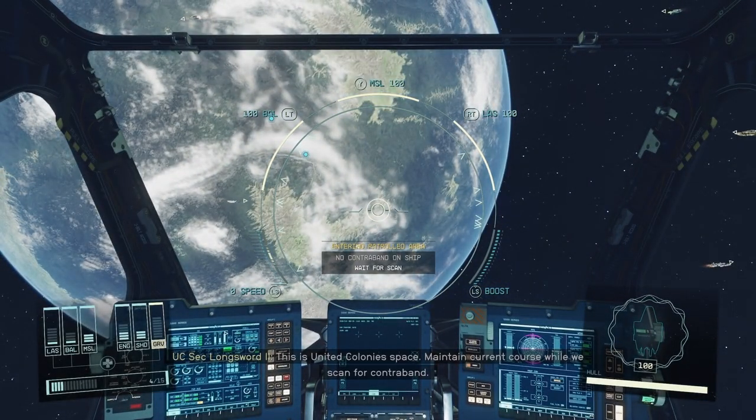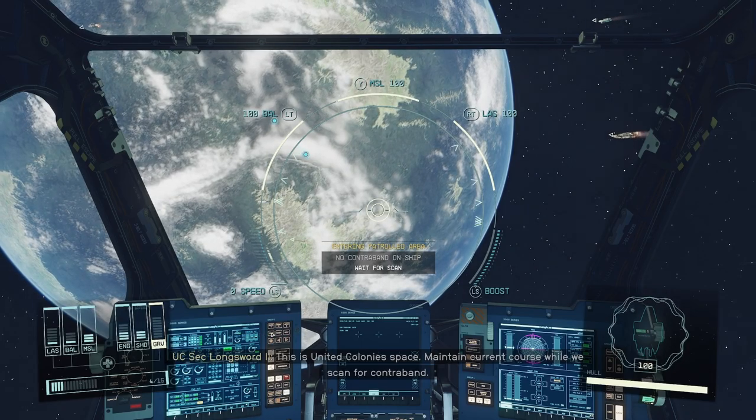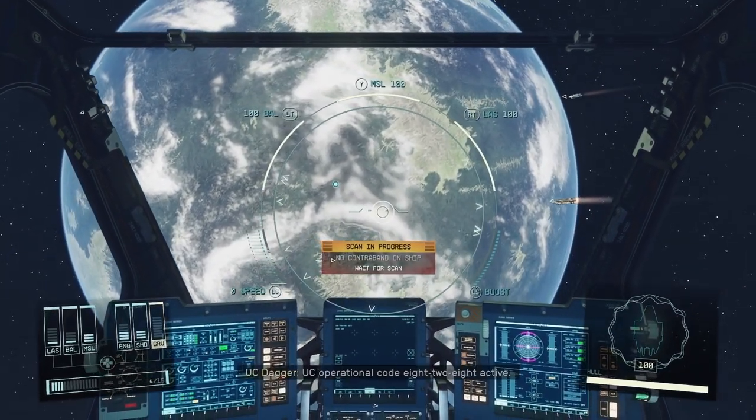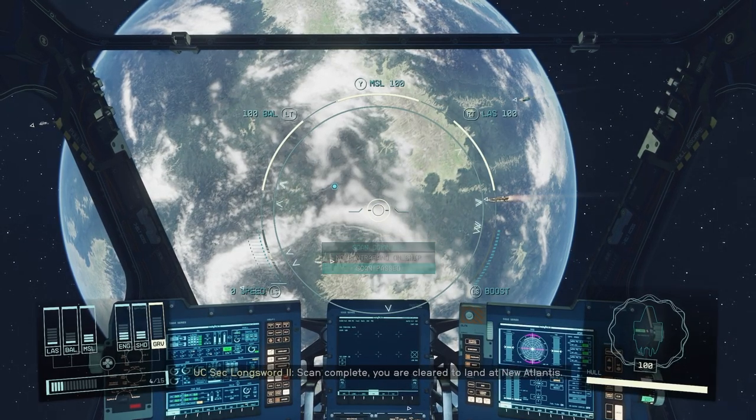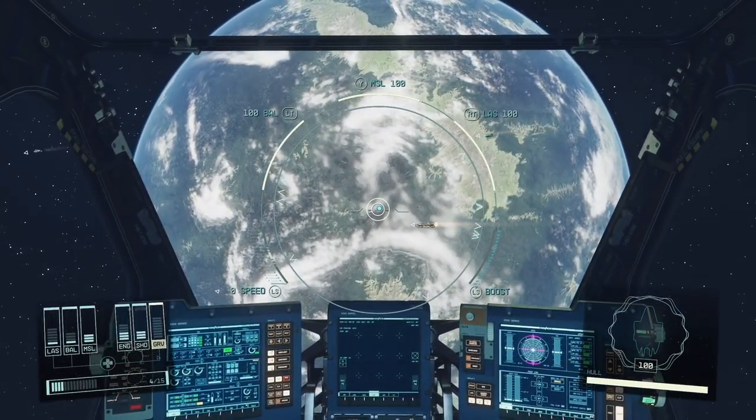This is United Colonies space. Maintain current course while we scan for contraband. Scan complete — you are cleared to land at New Atlantis. Thank you.